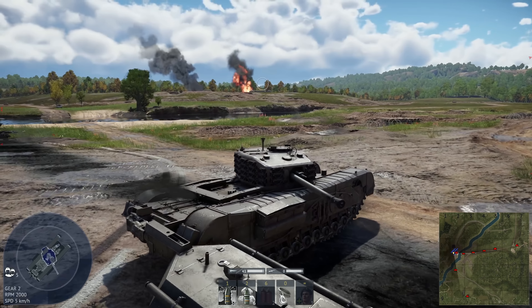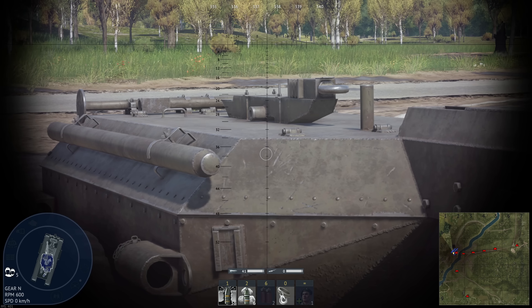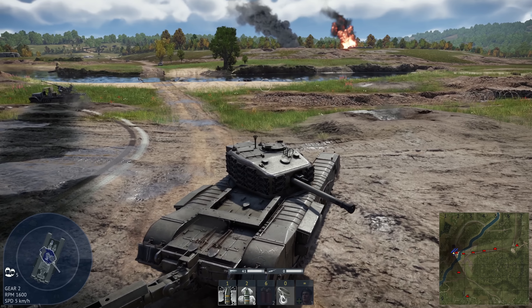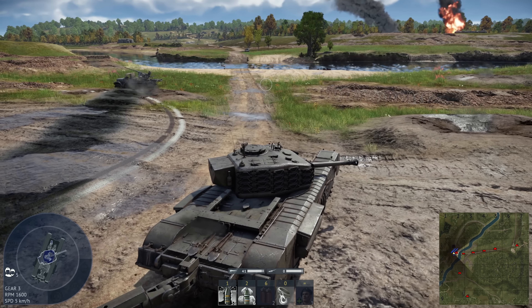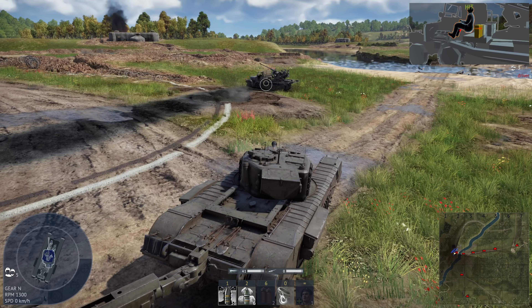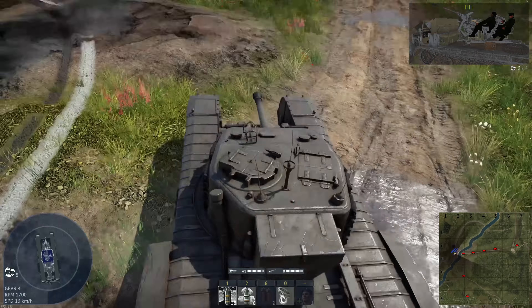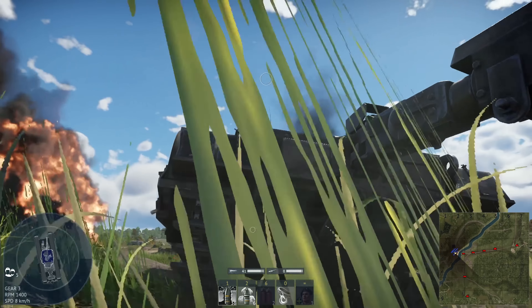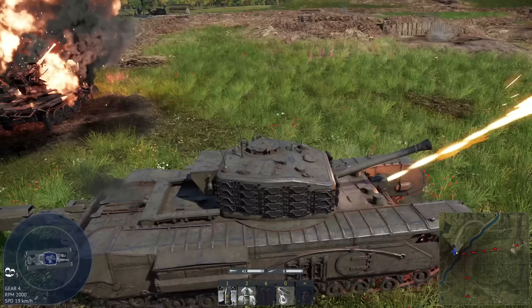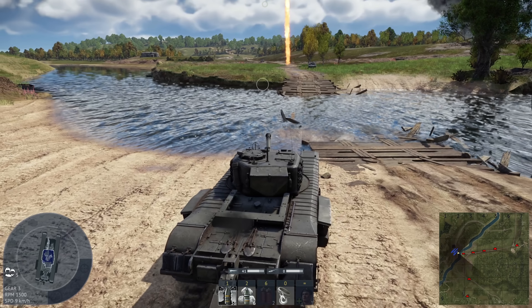This does have realistic physics, interestingly enough, though I'm not sure if it's fully modeled yet. Apparently, by destroying the fuel tank in the back it will not destroy the Churchill itself. Let's see if I can set this thing on fire — doesn't seem like it's going to let me. The flamethrower can only deploy within a certain angle at the front, which makes sense. You can also angle it up quite a bit — that's pretty gnarly.